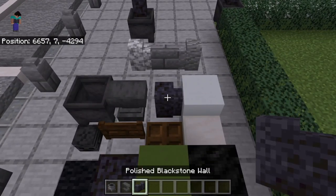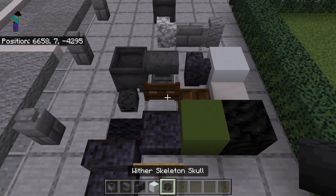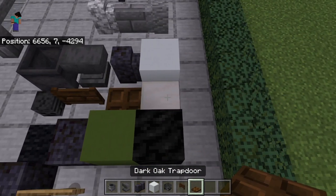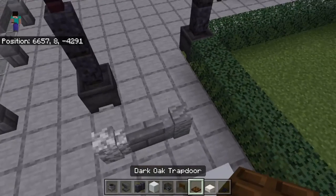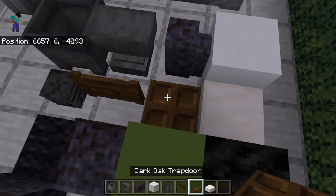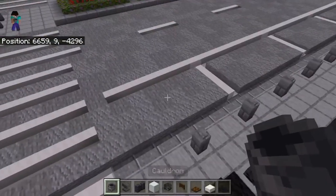First you're going to need a cauldron, an anvil, your wall of choice, white concrete, a wither skeleton skull, dark oak fence gate, dark oak trap door, quartz slab, and black carpet. Also, whatever color you end up using, you're probably going to want to try to best match the trap door and the fence gate with that color as well.